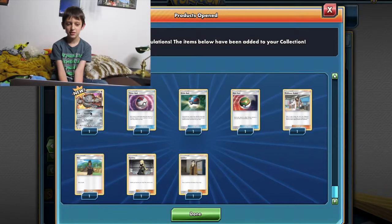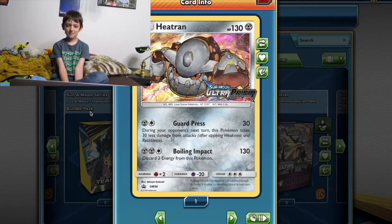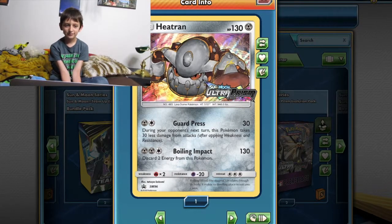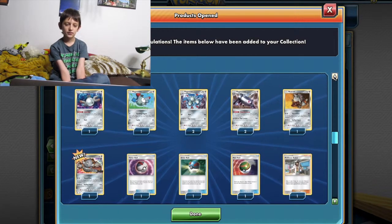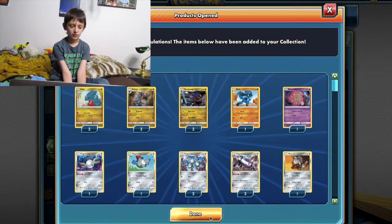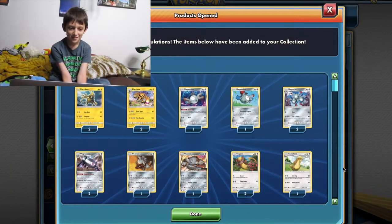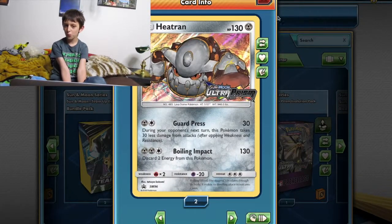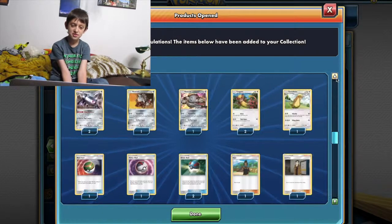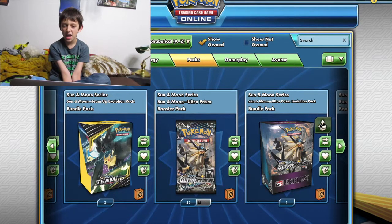I don't see any things that look interesting. Okay, here's the Heatran. Meh. This is it — Magnezone, another promo Heatran, no Cynthias this time, instead Volkner and some of the same other things. Okay, that's all for that one.